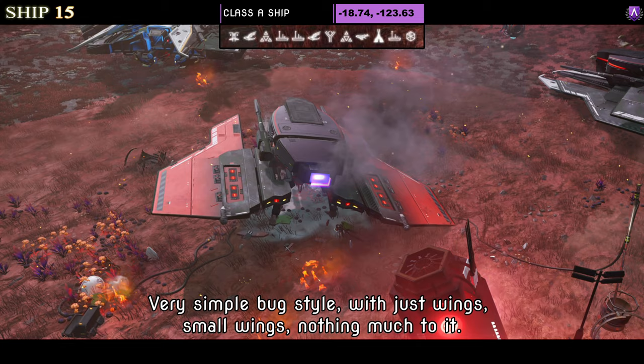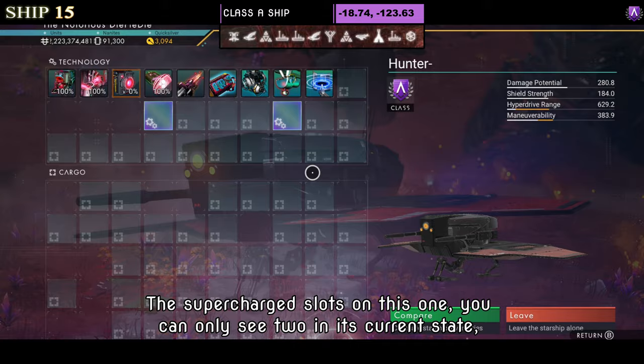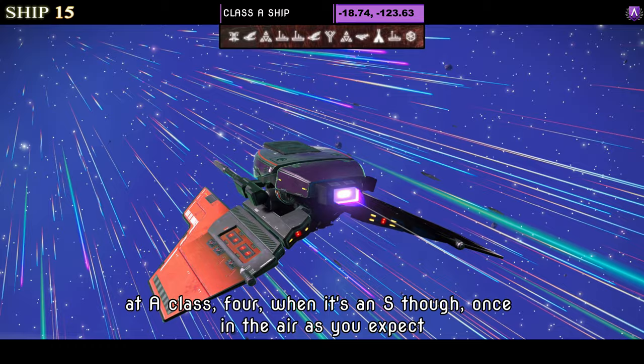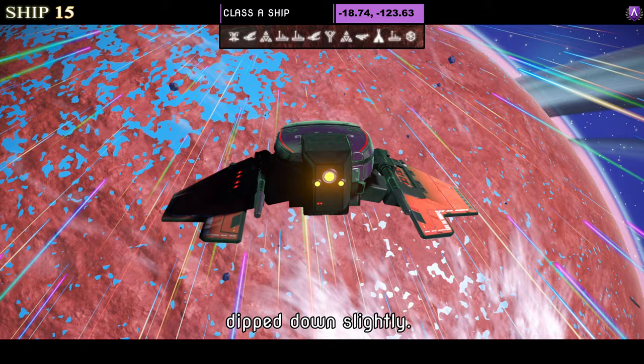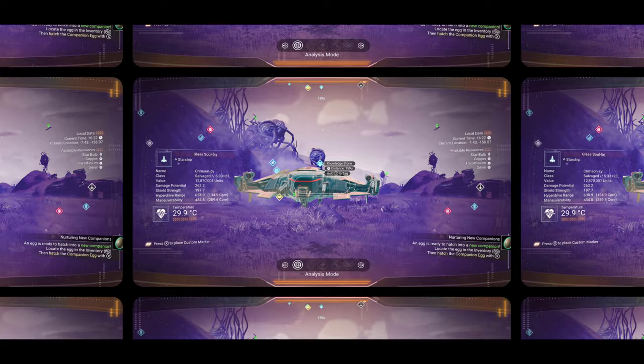Ship number fifteen is another Class A. The color scheme is red and black — a very simple bug style with just small wings and nothing much to it. Many people like these just for insane maneuverability. Supercharged slots show only two in its current A class state, with four when it's S. Once in the air not a lot changes other than the wings dipping down slightly, but it's swift.